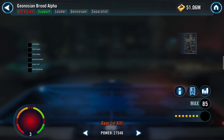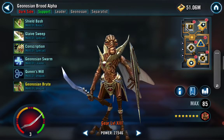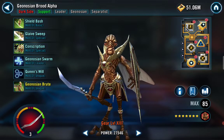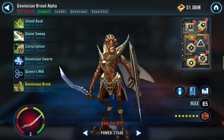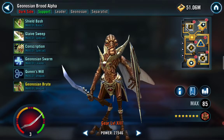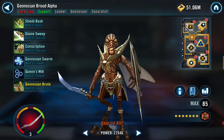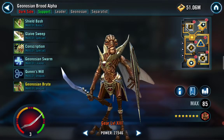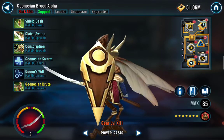For Brood Alpha, to not get soloed by Vader, your Brood Alpha has to be fast. I only recommend two things: speed and tenacity — he'll get everything else from his kit. I always say Vader should be at 275 speed, no less than 275, and I say the same thing for Brood Alpha.